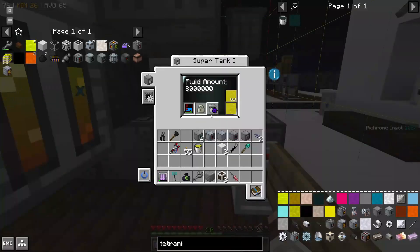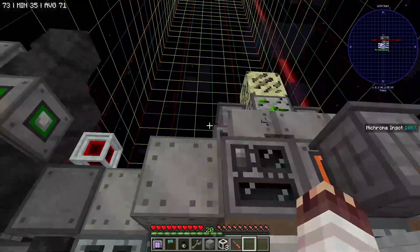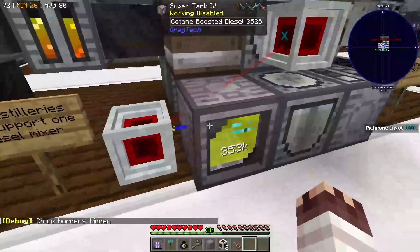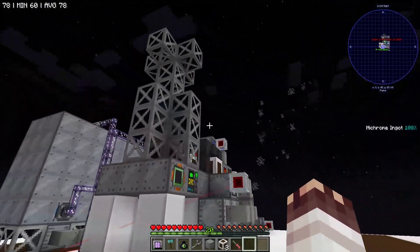If it were still exporting from this supertank of diesel, we'd have another extra 5 HV amps, but I think it's irrelevant in the long run. And in the short run of this episode, because this is only the first tier of power that we're trying to get, we call this tier of power 'screw you power.' You'll find out what the next tier of power is soon.